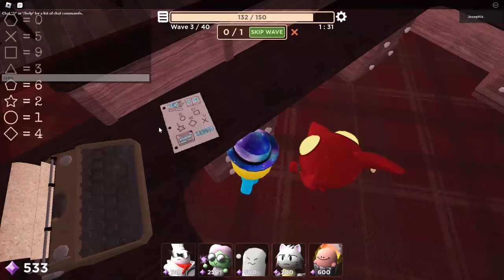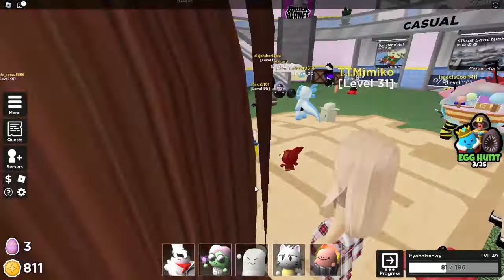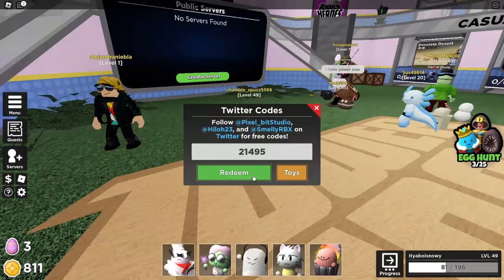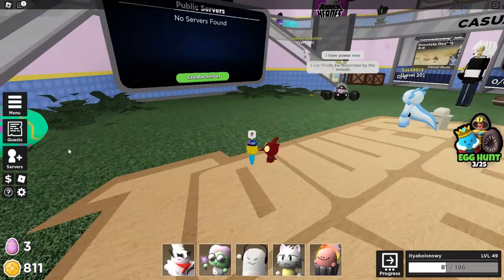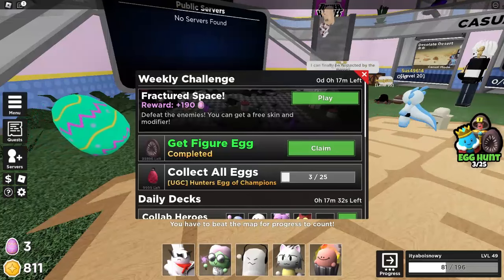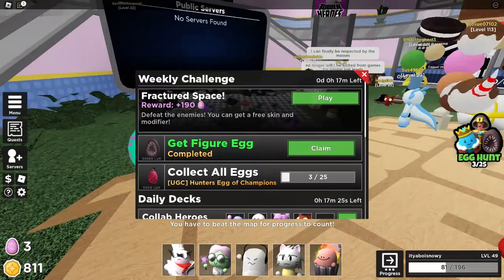Once you have this code, go back to the lobby. Once you're in the lobby, go to the code thing right here and then type 'enter code' and put it in. It'll give you the figure egg and then you can claim it. There's only that many left, so I get to crack that — and that was an egg pun.